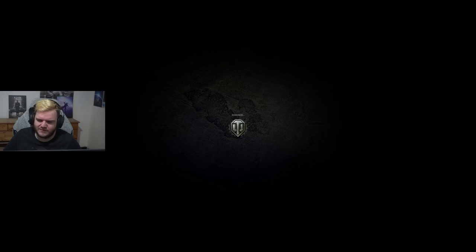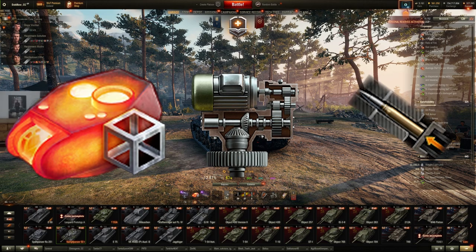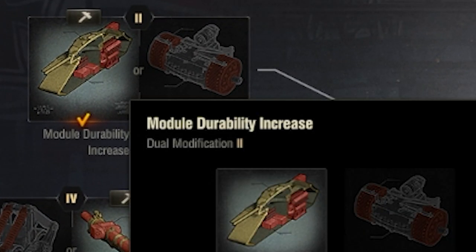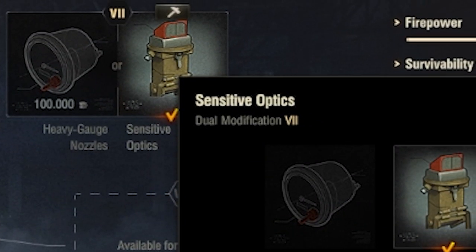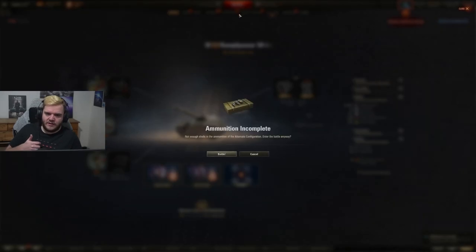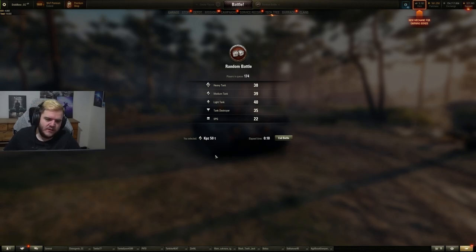For YouTube sessions, depending on the tank, 5-6k would be really impressive if we managed it. My two setups on the KPZ: first setup is HP, Stabs, and Rammer; second setup is Turbo, Stabs, and Rammer. You could also experiment with Vents, Rammer, and Improved Aiming. For film mods: module durability — very standard, always pick it in case your repair kit is on cooldown — then aiming circle size. Then I go for reverse speed, and I have the extra view range at the cost of a bit of forward speed. I like that extra view range. It's either the right side or neither — in the KPZ I would not go for the left option as it impacts your view range too much.